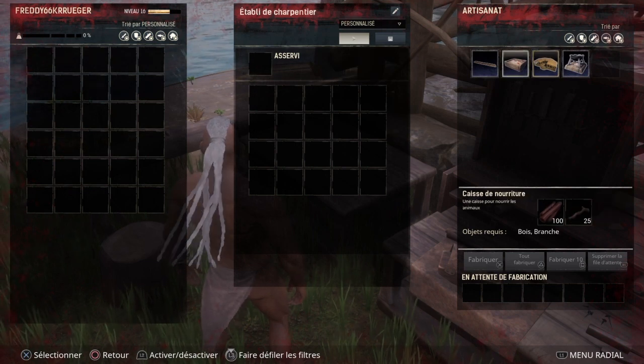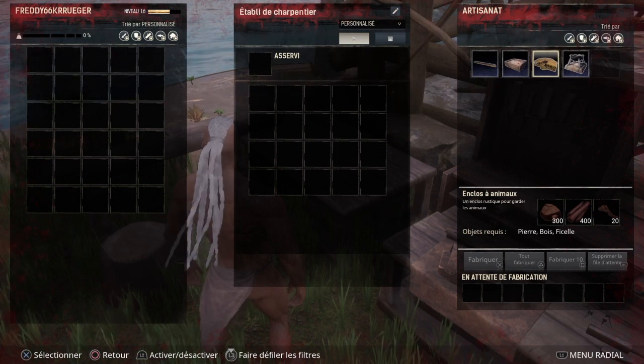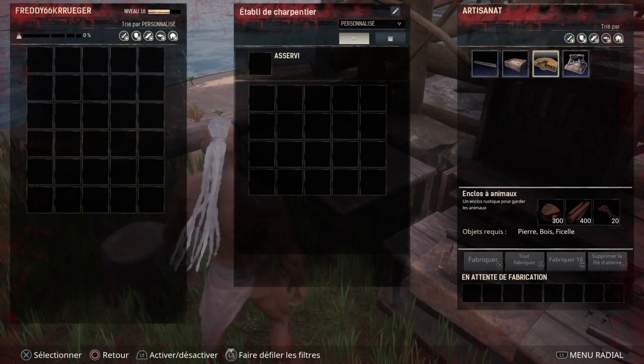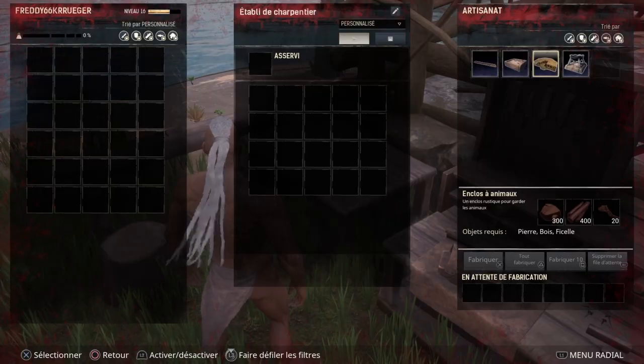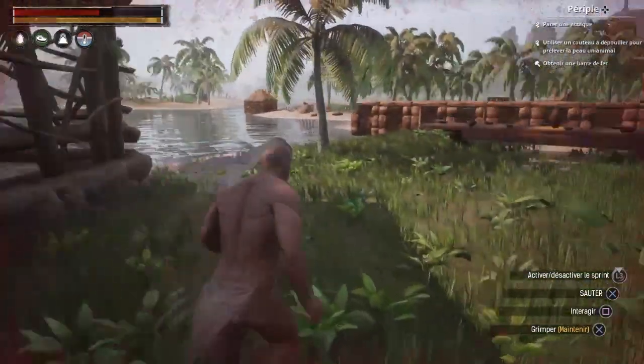Une fois que vous aurez ça, vous serez tranquille. Sur la version PC, il existe 4 types d'enclos animaux. Mais comme nous sommes sur PS4, nous n'avons qu'un type d'enclos animaux. C'est vraiment cool déjà, j'aime bien.